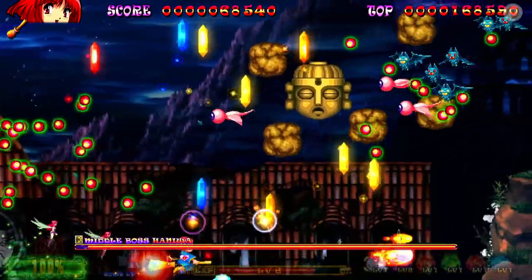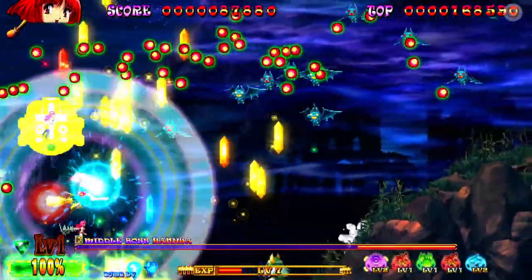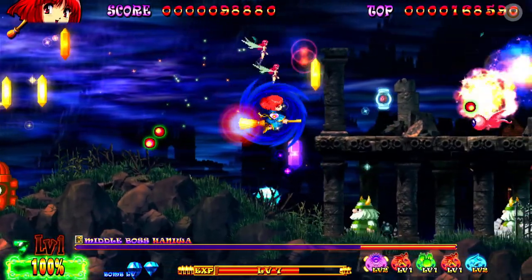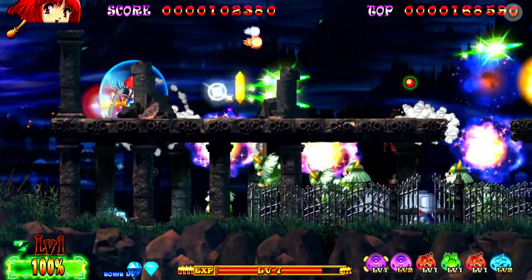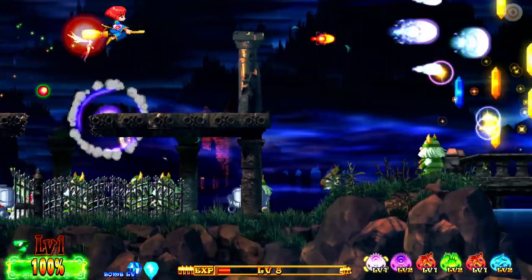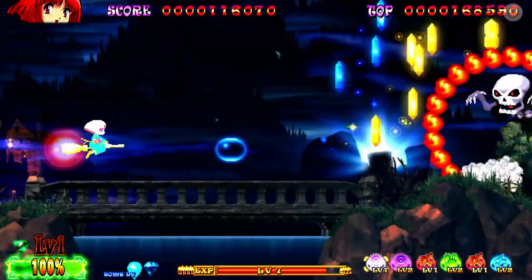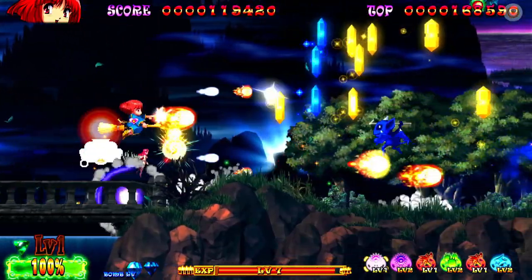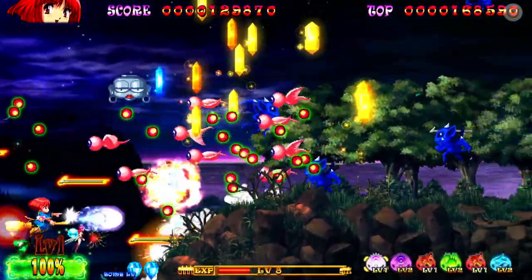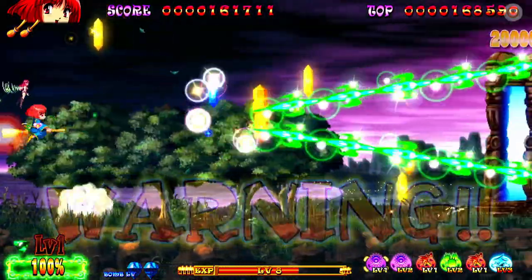Usually with reboot games you just get shiny new graphics, but in this rebooted version it's almost like a sequel - we get quite a lot of changes. Your XP bar is in the bottom left-hand corner; collecting yellow and orange crystals levels that up. A little further along the bottom you've got a bomb you can drop manually with the B button - I had to remap it as everything defaults to X. There are also six fairies per level to collect that fly around and offer auxiliary support.